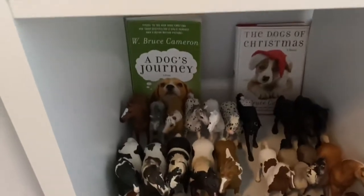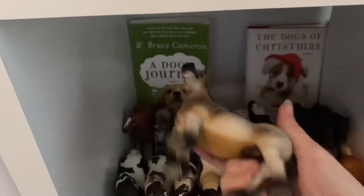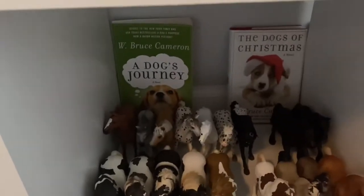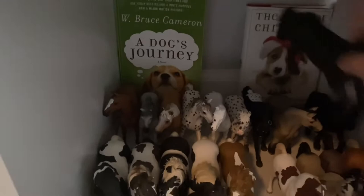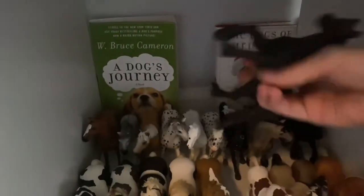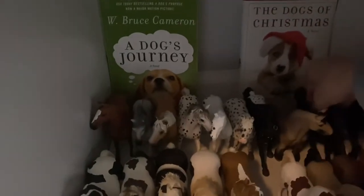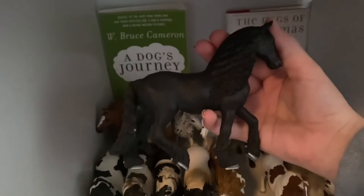And this guy — I think you pronounce it Ardenise — his name is Goliath, and he is a stallion. Back here is Holly, and she is the Friesian Mare. And then we have this girl, who is the new Friesian Mare, and her name is Eclipse.